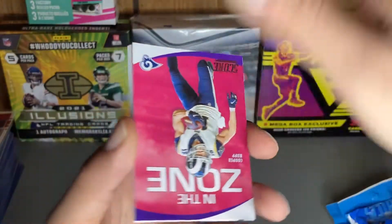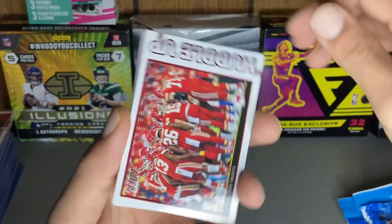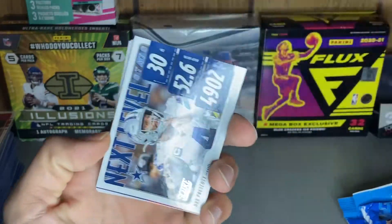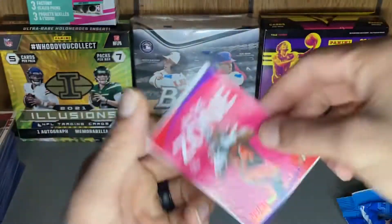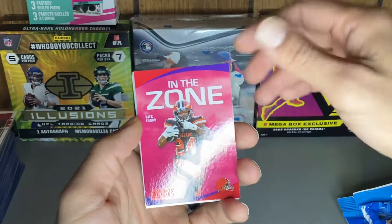Another In the Zone — we got Cooper Cup In the Zone, let's see what he'll do for the Super Bowl. Got the Chiefs, Dak Prescott, Nick Chubb In the Zone red — okay, is this red too? Nope, but that's nice.